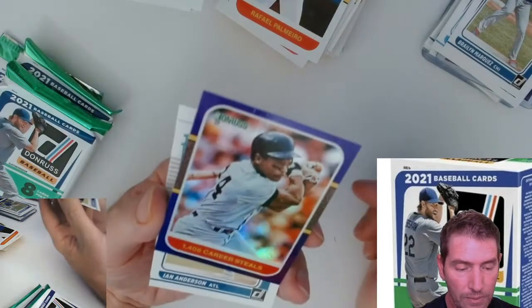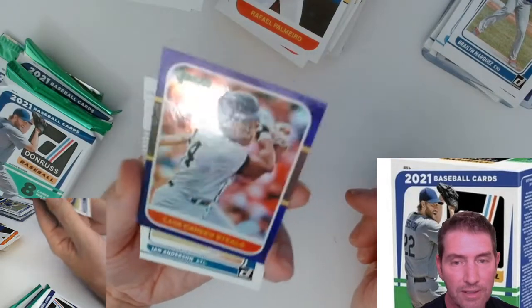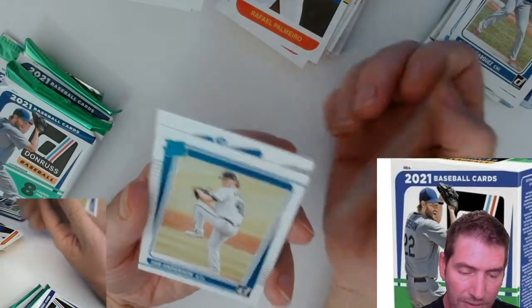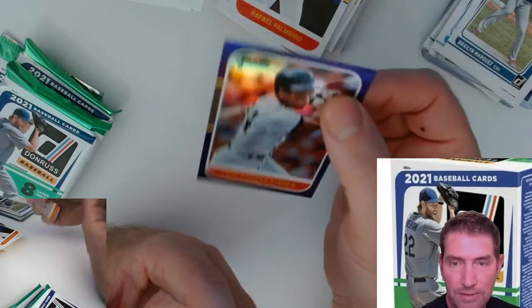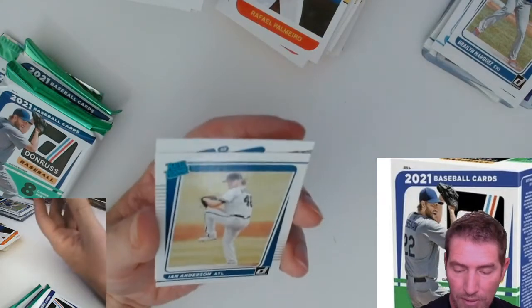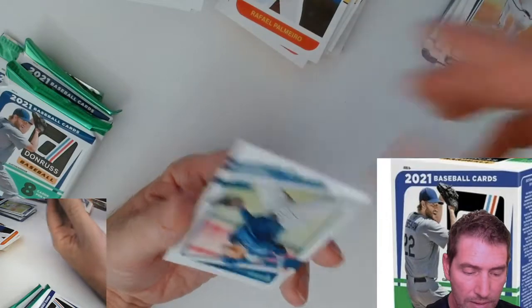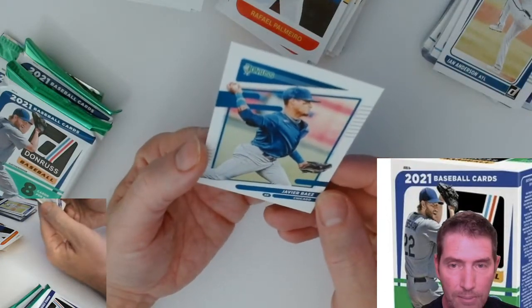What's that? Ricky Henderson - 1406 career steals, yep - Ricky Henderson! Some nice cards, man. Got the parallels in there - the Pedro, the Ricky Henderson, Ian Anderson nice Raider Rookie, Javier Baez.